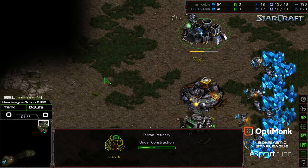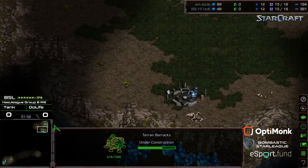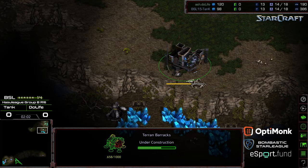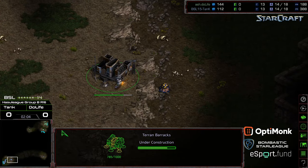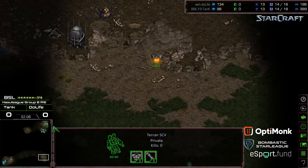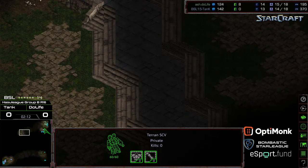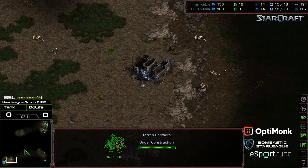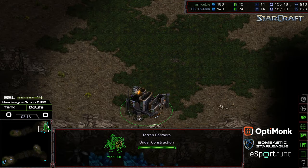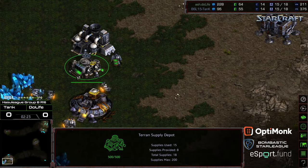Terrain Supreme — Duelife grabbing his refinery, as is Tank. Neither player going for anything too crazy as far as early expansions. A barracks is being built in the southern corner, and to the northern corner for Tank. Tank scouting bottom-right-hand corner first; Duelife going for a clockwise scout, so both players are going to get information at about the same time.